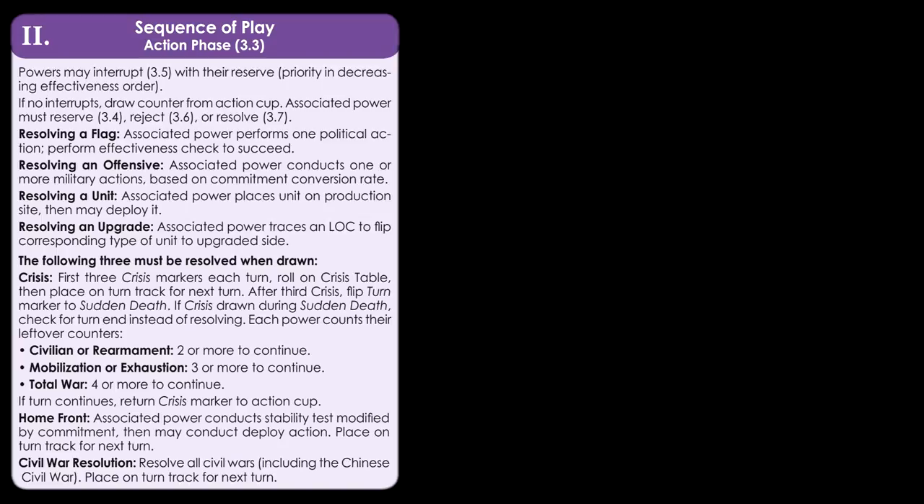Just before a counter is drawn from the cup, any power can choose to interrupt and play the counter they have in reserve. If more than one power wishes to interrupt at the same time, priority is granted to the power higher on the effectiveness display. No power may interrupt if a counter from their ideology was the last to be resolved. When a unit, upgrade, offensive, or flag is drawn, its controlling power must choose to resolve the counter, place it into reserve, or reject it. Rejecting a counter means it's wasted and sent back to the force pool or available markers box. Each power may only have one counter in reserve — if they place a second into reserve, the first must be rejected.